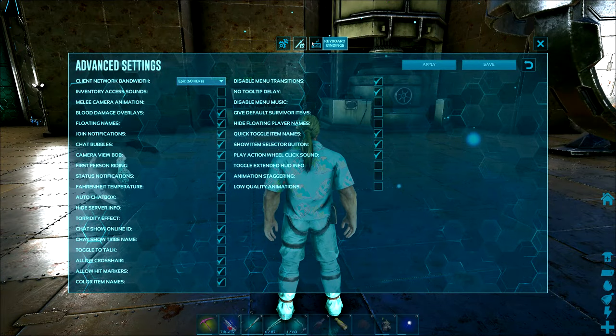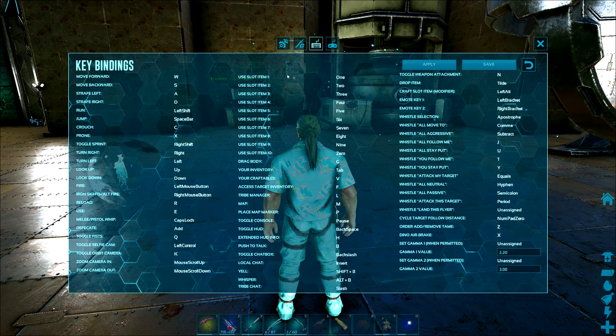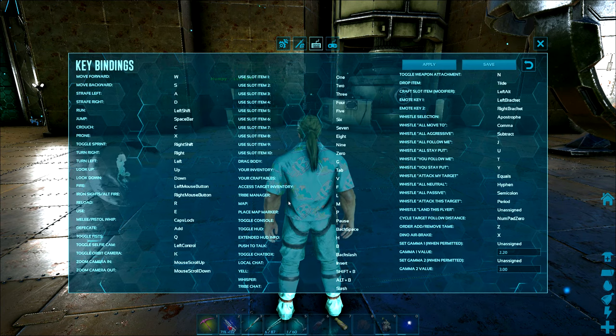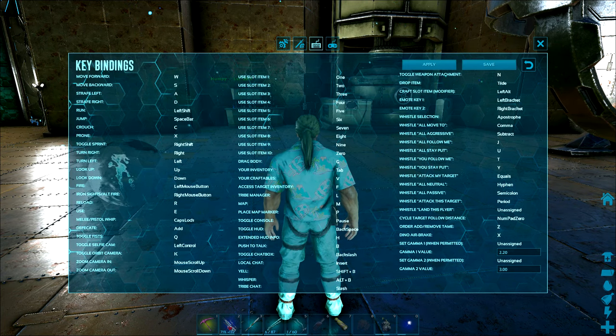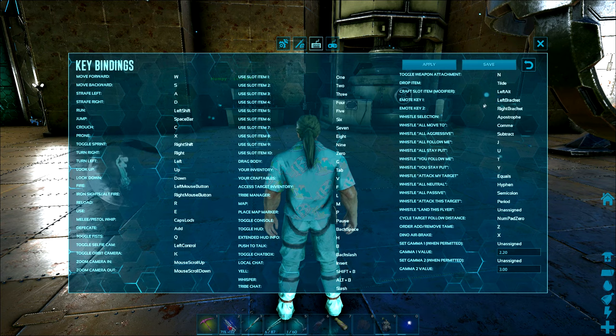Tip number 2 is keyboard bindings, and this is pretty much for PC exclusively. I don't think you can change bindings on console, but I would recommend changing your inventory key to something you're more comfortable with — for me, this is Tab. Additionally, you can set a key to drop item — for me this is tilde, which is right next to 1 and kind of easy to hit compared to O, which is basically halfway across the keyboard.